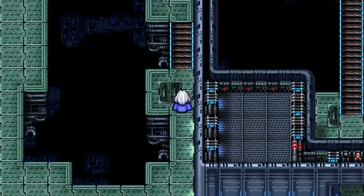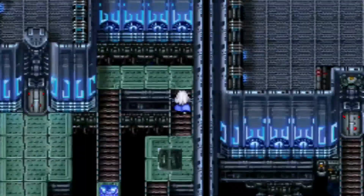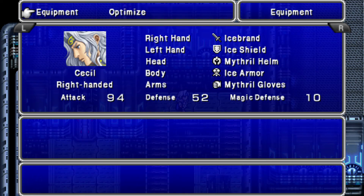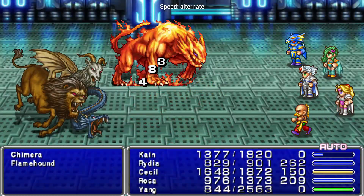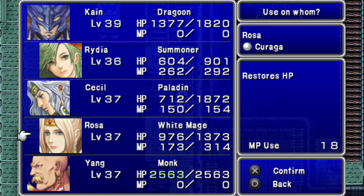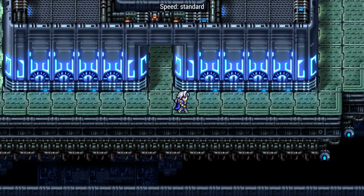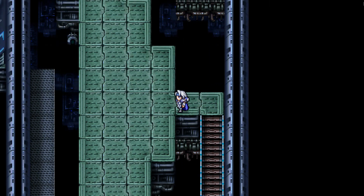I saw 4,000 damage in there. Yeah, someone's doing 4,000 damage. I don't know who. Oh my god, these encounters — what is up with this? Arctic wind, really? We're missing a head and/or helmet and gloves. We're almost done with this place actually, just got a few things to do left.